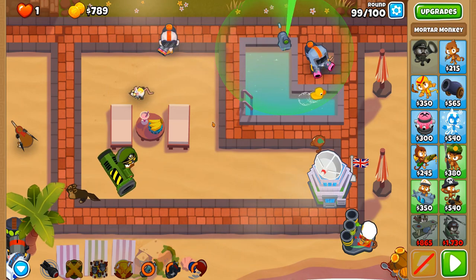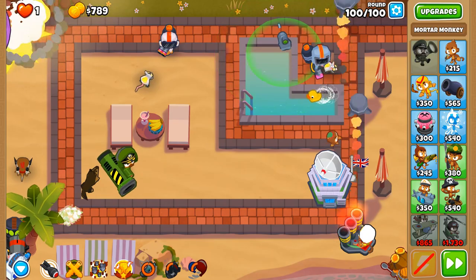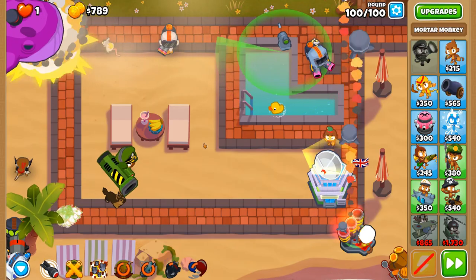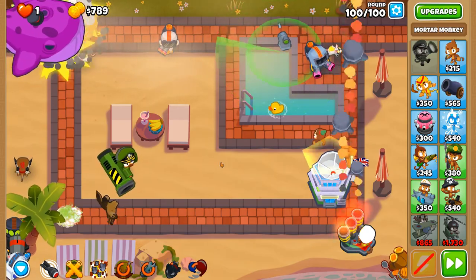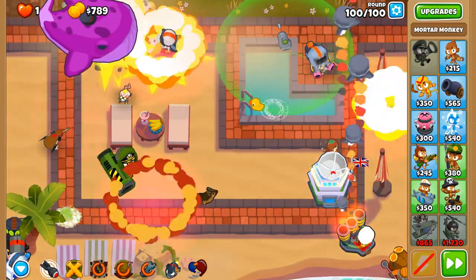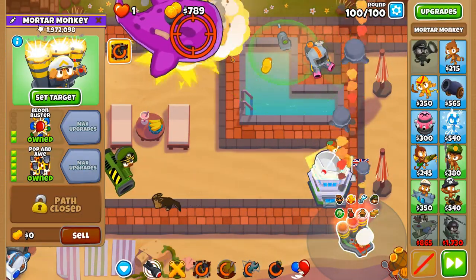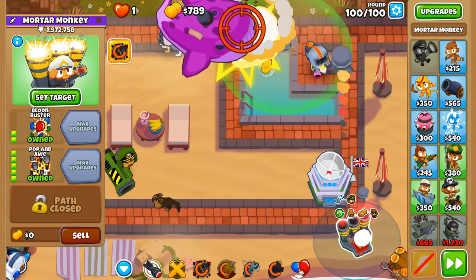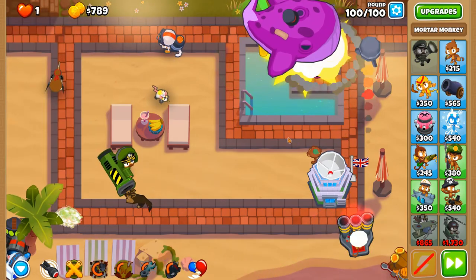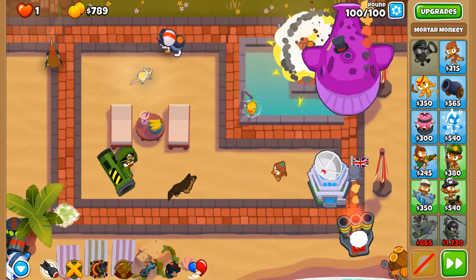Hopefully round 100 will never feel so final. Look at that firepower — target that big huge one, yep, that's a big one. It will come back once the BAD layers are removed. Not doing a huge amount — we don't need to use the sabo yet because it is useless against the BAD. We cannot use it to slow down the BAD because nothing slows down a BAD.